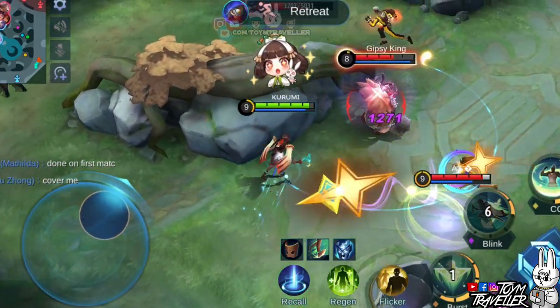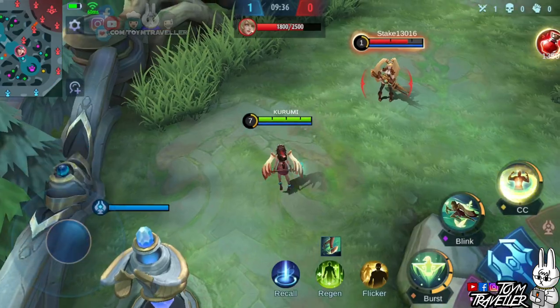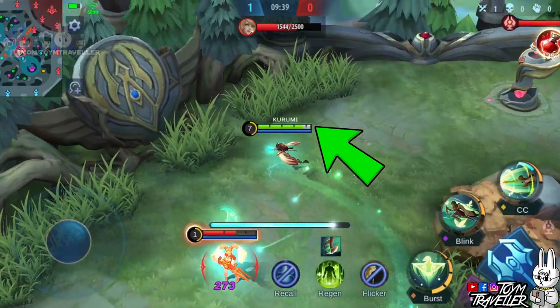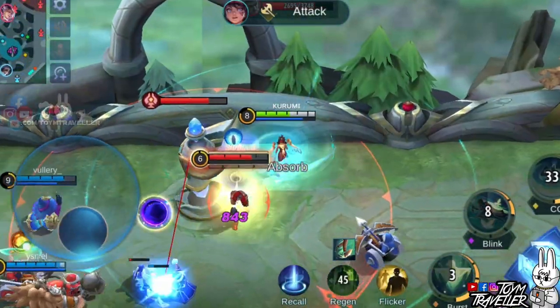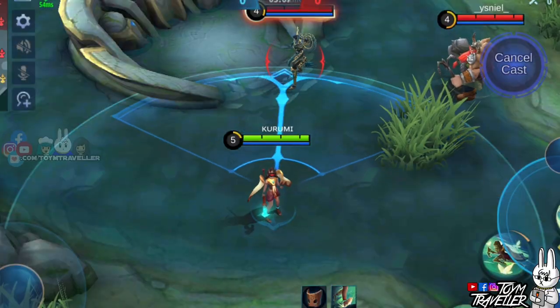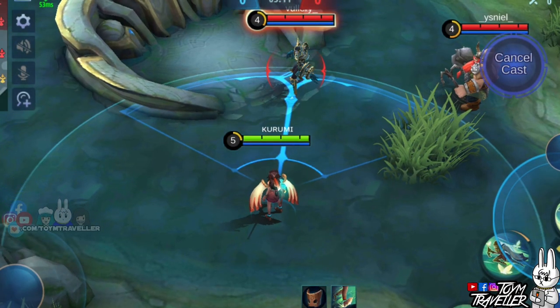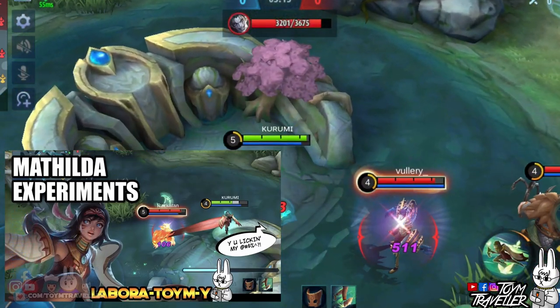You can try dodging enemy area of effect skills with the flight using right and accurate timing. During the circling around the target, she gains a shield and is crowd control immune from certain effects. This is best utilized when diving under turrets for survivability. We did experiments on which crowd control effects certain heroes can use to counter her flight, which can be found in our laboratory experiment video for Matilda on our YouTube channel.